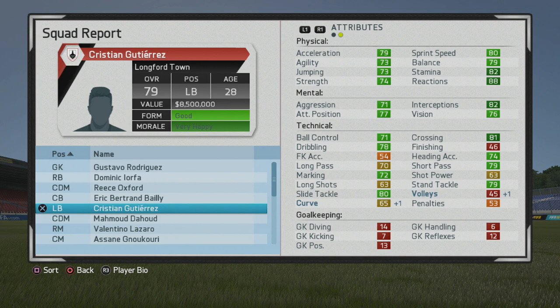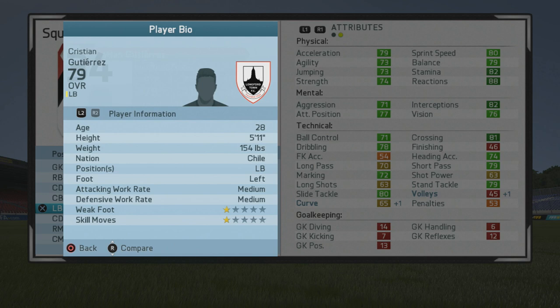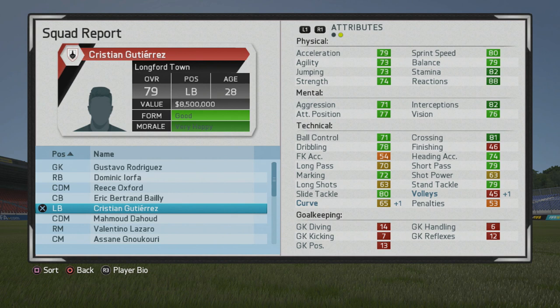Moving on to year 2025, where he is up to a 79 overall. Crossing is the one dark green stat in the technical area, and interceptions, stamina, and reactions look very good in the mental and physical areas. He looks strong defensively as well as very good in attack. Tackling and marking aren't the greatest for a 79 overall player, but he looks good overall.